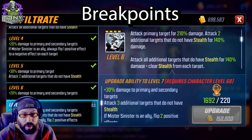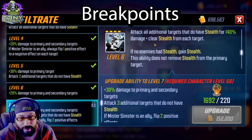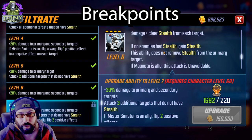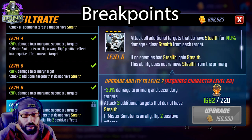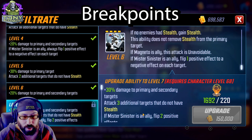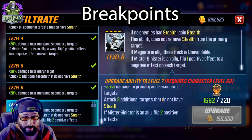Infiltrate: attacks primary target, then attacks two additional targets without stealth, attacks all additional targets that do have stealth, clears stealth. If this enemy had stealth, gain stealth; if no enemies had stealth, it's still fine. This ability does not remove stealth from the primary target. If Magneto is an ally, this attack is unavoidable. If Sinister is an ally, flip one positive effect to a negative effect on each target — relevant because it clears stealth before that happens, so it won't ever flip stealth; it removes stealth then flips whatever they have. When you Tier 4 it, it attacks three additional targets without stealth — more or less a raid ability. That flip-two-positive-effects upgrade is a Marauders upgrade, not a Brotherhood upgrade; don't need it if you're using them on the Brotherhood team.